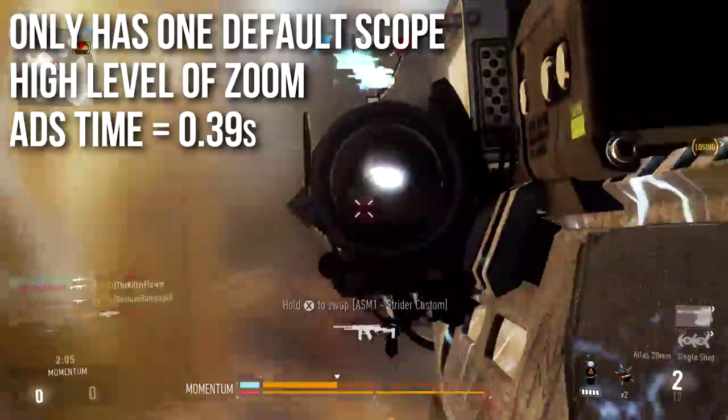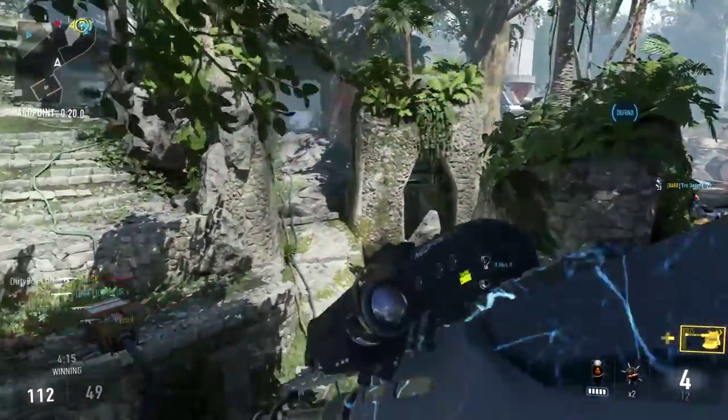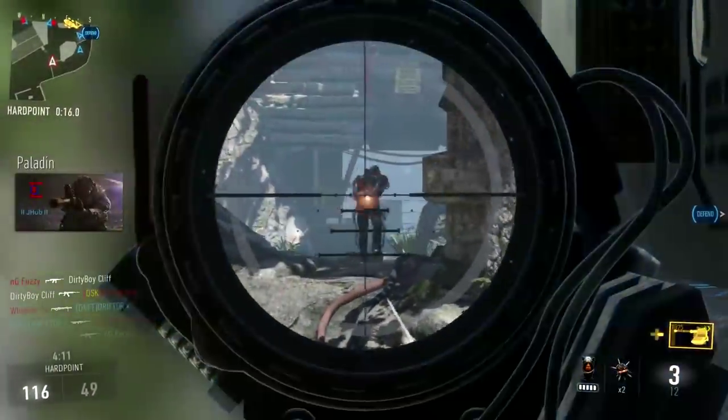The aim down sights time is 0.39 seconds, which is the same as the default Mors, so it has essentially the same quick scoping potential — with the exception that you can't change the scope, so you zoom in crazy far.